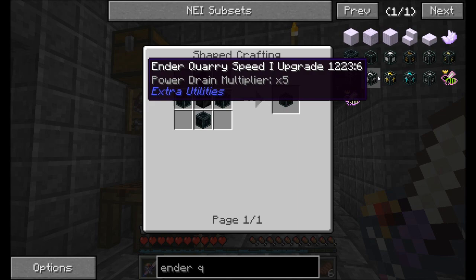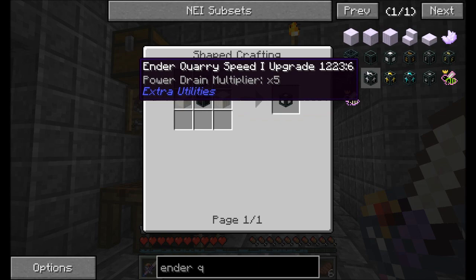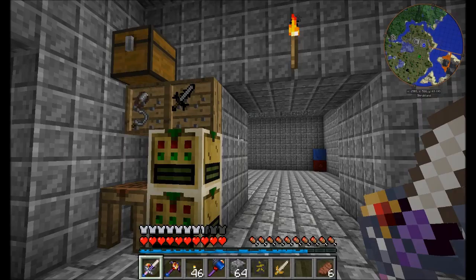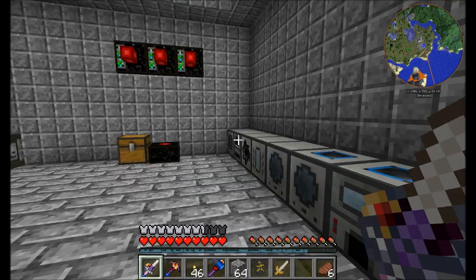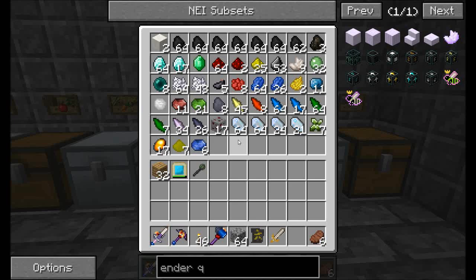We could also do a speed multiplier, but what I want is the ender quarry world hole upgrade — it has a drain multiplier of 1x, meaning the same cost. I wouldn't mind having that in there because the ender quarry will replace everything it digs up with dirt, and I'd rather have it create the hole so I can remember where the quarry dug. We're going to fly pretty far away from our main base and let this quarry do its job.